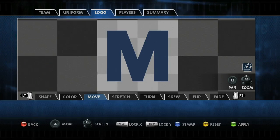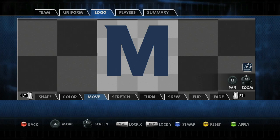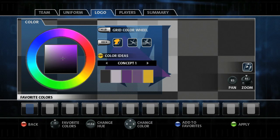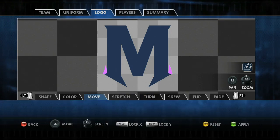Backbreaker features a powerful layer-based logo editor that allows you to create virtually anything you can imagine. We've included countless shapes, cutters, letters, and blockers, and you can color, resize, rotate, squeeze, and squash them to your liking.